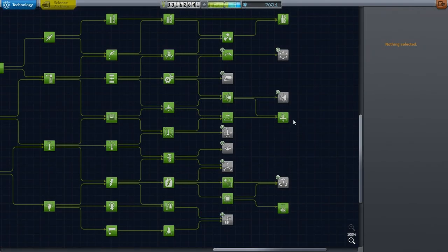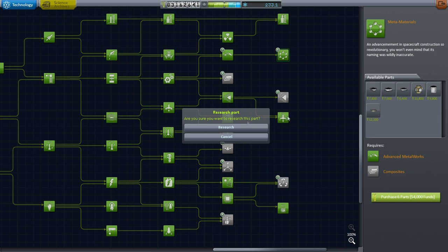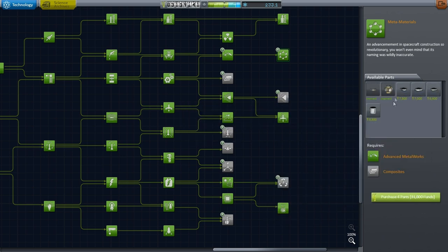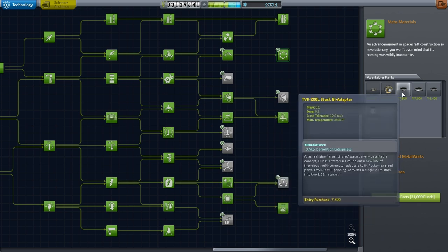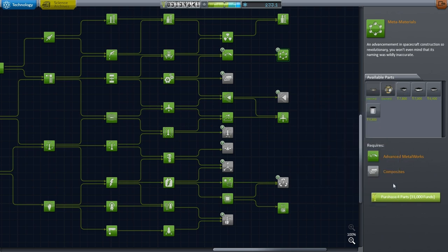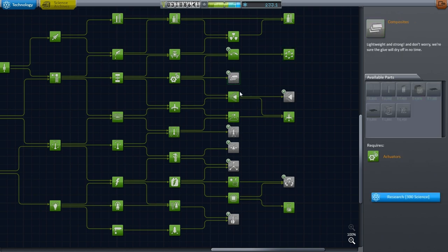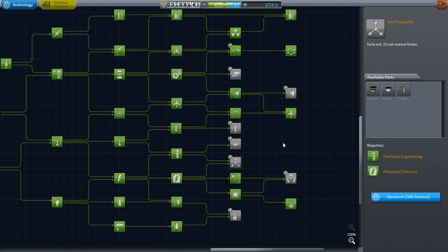Back to the Space Center. Without further ado, let us unlock the large docking port - research that and pay for that. That hub is good. Inline Clampotron - I don't think I need right now, but I might as well unlock everything. I actually don't have enough science to unlock anything else. So let me head to the VAB and build the first module of the station, and I'll be back with you after that.